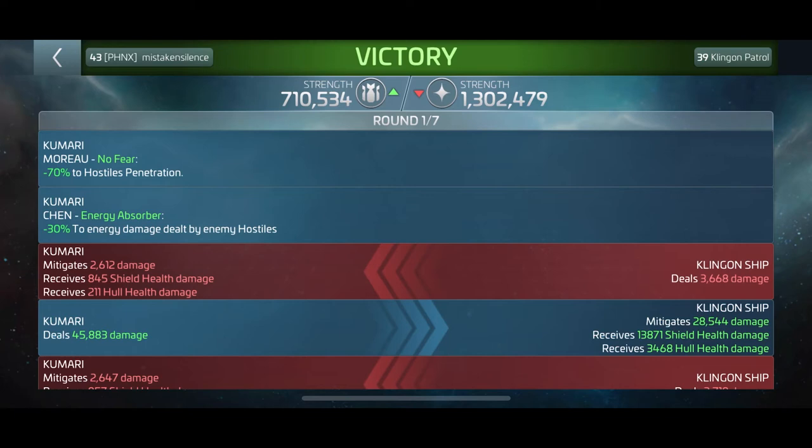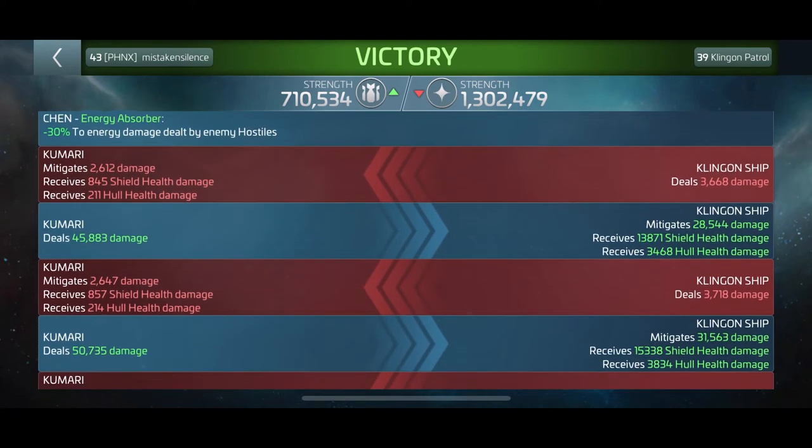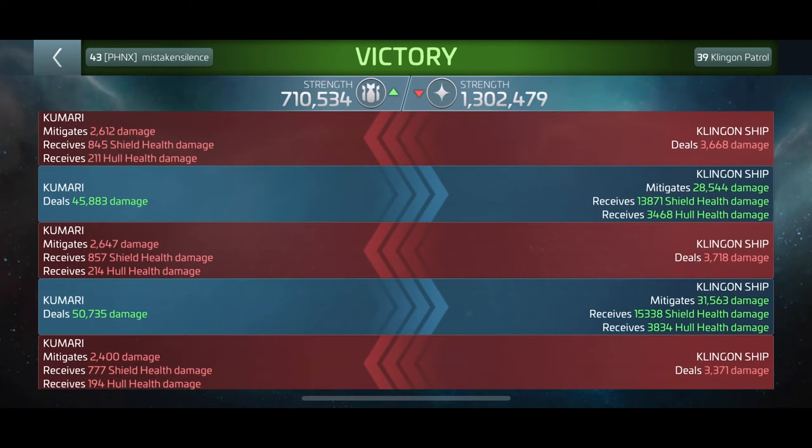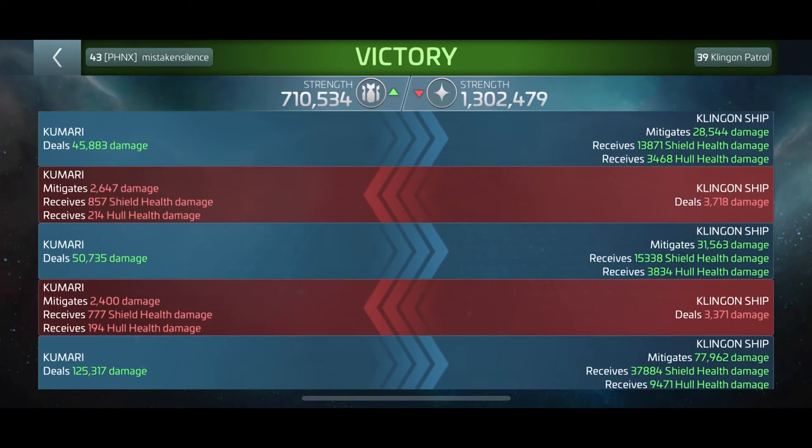When you look at the next part of the log, you'll see it's highlighted in red — that means you received an attack from that opponent. Anytime you see numbers in red, that's an attack on your ship or a teammate's ship in an Armada. On this first line, the Klingon ship dealt 3,668 damage to my ship, broken down by the mitigated amount, the shield health received, and the hull health received. Next, you'll see the damage I dealt — my Kumari dealt 45,883 damage, and the Klingon ship mitigated 28,554 of that damage, with the remaining split between shield and hull.